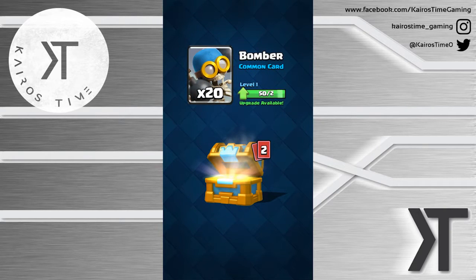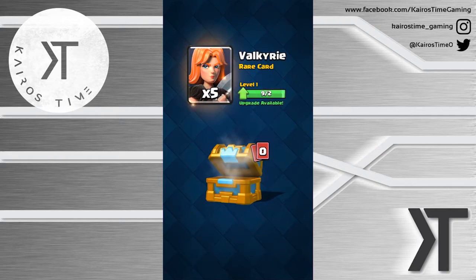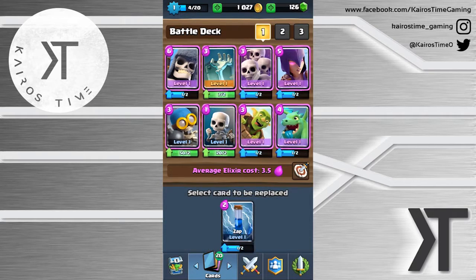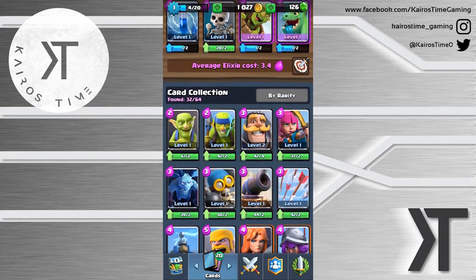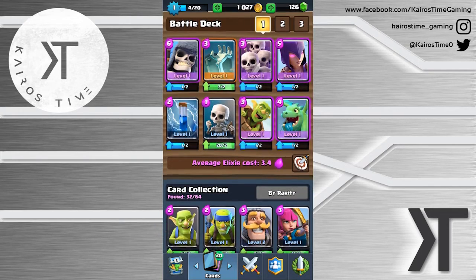Giant Skeleton is such a defensive card, that's why he's so good. Let's go ahead and open up this crown chest - 333 gold, and we got the Zap unlocked! Zap is a good card especially with Skeleton Army out there. In fact, I might use that - place the Zap instead of the Bomber. I like the Bomber but he doesn't help against air, and the Zap would be nice to have.